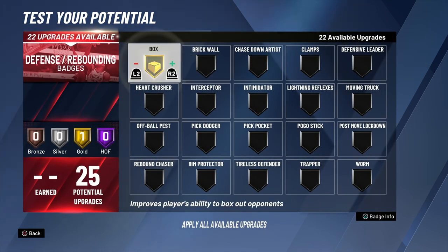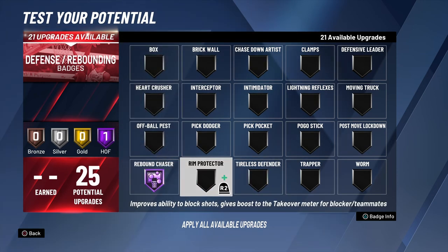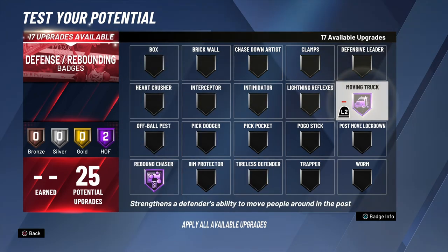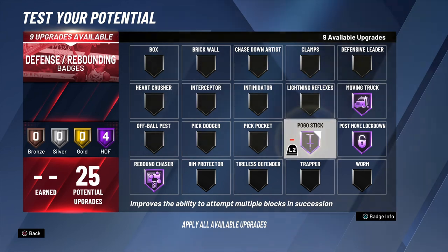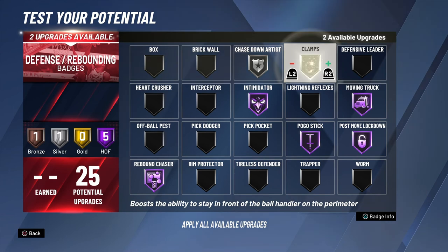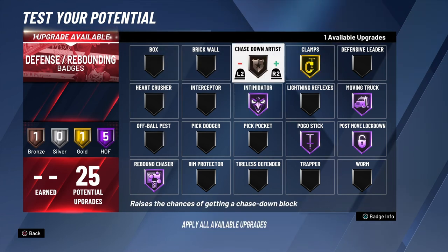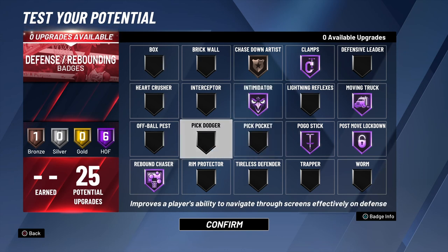Defensive badges: I don't put nothing on Worm, I don't put nothing on Box. Rebounding Chaser. Moving Truck Hall of Fame. Post Lockdown Hall of Fame. Pogo Stick Hall of Fame. Intimidator Hall of Fame. Chase Down Artist silver — actually, you can put Chase Down on bronze and Clamps on Hall of Fame. Clamps on Hall of Fame really does a lot, especially when you're on your center going against a guard or a glass lock. Because as soon as you get the bump animation, it's wraps — they're going to pick up the ball, y'all. Make sure y'all have that Clamps on, man. These are my badges, man. That's it.